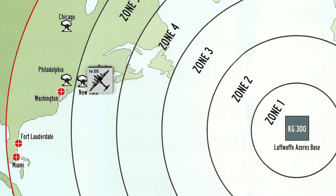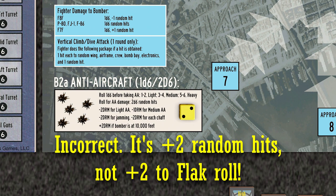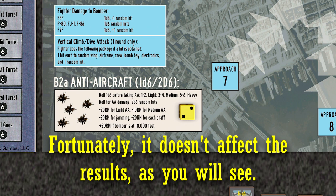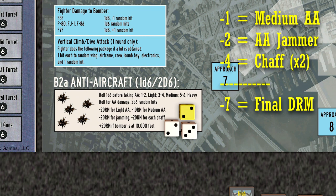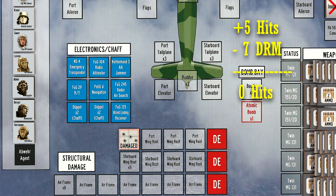Atlantic Pride, out of position and at a lower altitude, leaves the target area and begins the long journey home. First, we must endure our second round of flak. Fortunately, we roll a 2 — light flak — but we add plus 2 due to our oxygen system being knocked out, for a final total of 4, which increases flak to medium. We roll a 5 for the number of flak hits, but with the minus 1 flak modifier, the minus 2 for the AA jammer, and the minus 4 for our final 2 chaff canisters, we make it through without any hits.